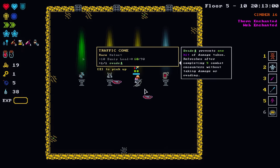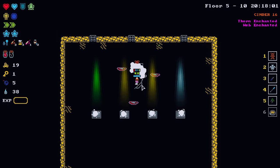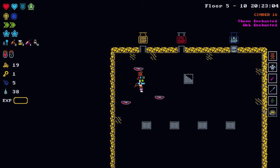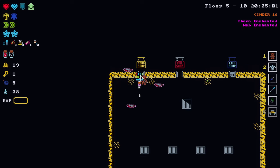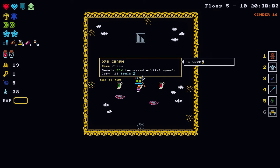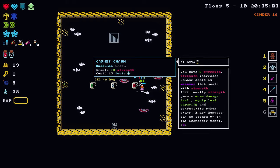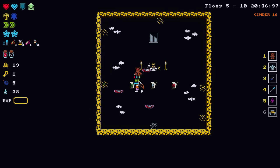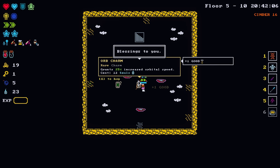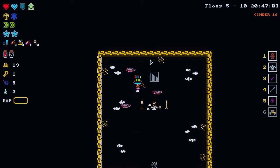Per aura you have: traffic cone, plus one evade. Imp charm. You can certainly do worse than plus one evade. Now we have the traffic cone on our head — so when we escaped the hospital where they were doing experiments on us, we picked up a traffic cone on the way. Jade charm: plus three dex. We'd have enough to get them all — let's do it. That's plus three dex right there, and we've turned this around in a big way.